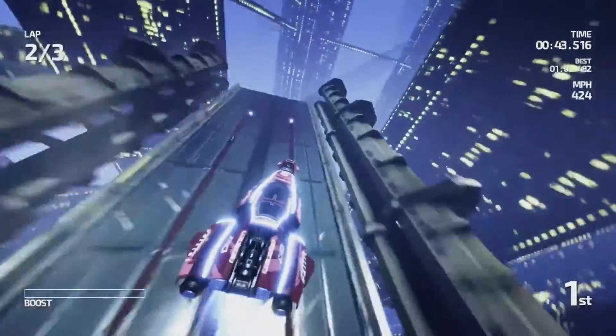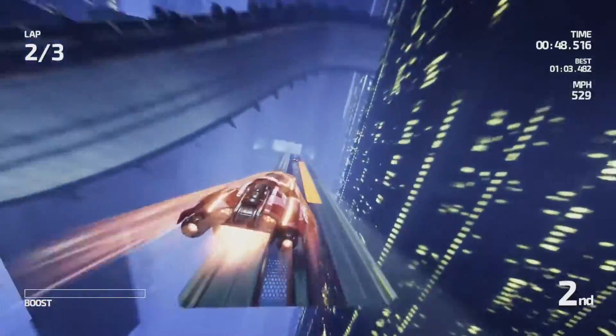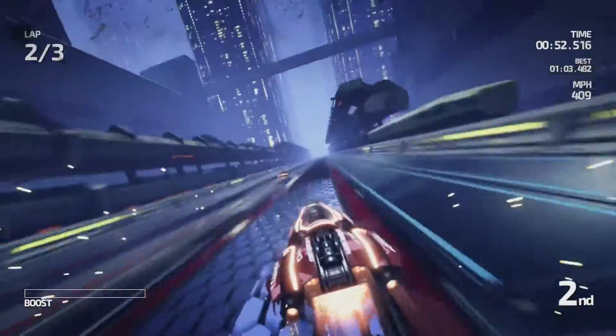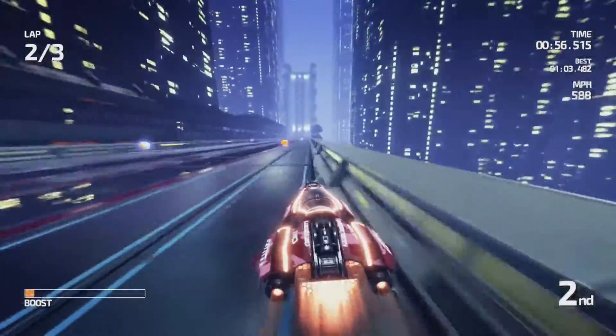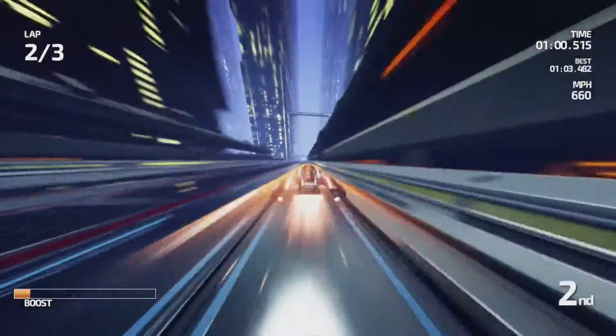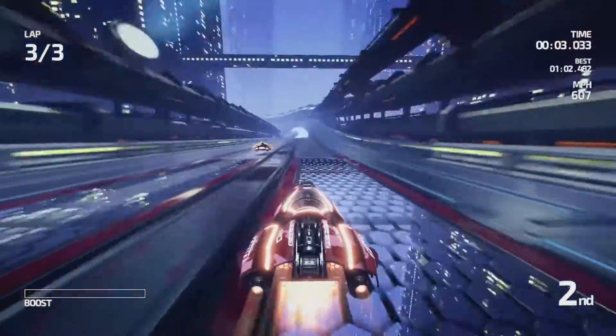What makes it interesting and worth playing instead of just going back to one of the old F-Zero games is the color-switching mechanic they've added. When your vehicle is in orange mode, orange pads along the track serve as boosts and blue pads slow you down; when you're in blue mode, the opposite is true. It's the game's one truly unique mechanic, and thankfully it's really well done.